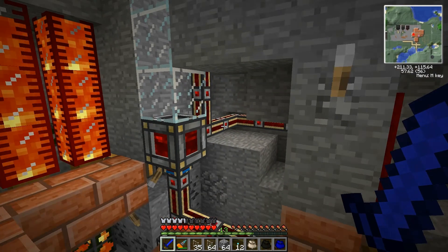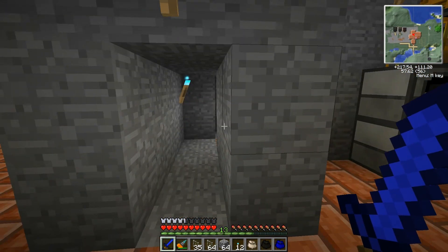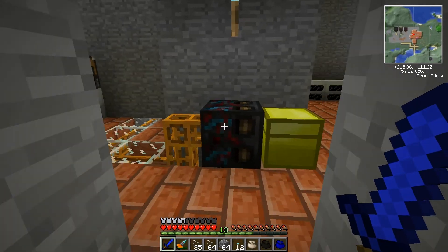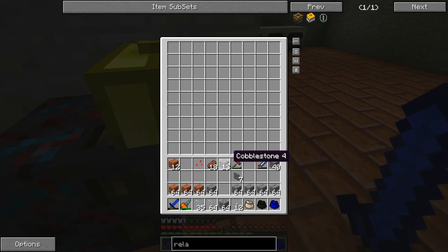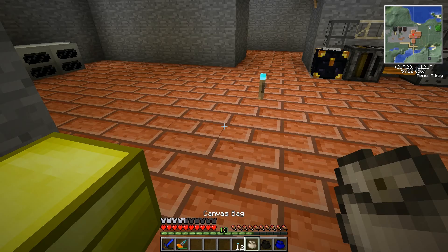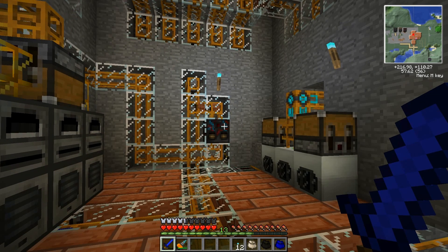Let's turn this on — power this bad boy up. We also want to put a door right here so we can get back here and see what's going on — it could be a wooden door or maybe a cool-looking door, we'll see. I still haven't farmed Blaze Rods; I've gotta go farm some. This is my first fully functioning sorting system using Red Power 2.